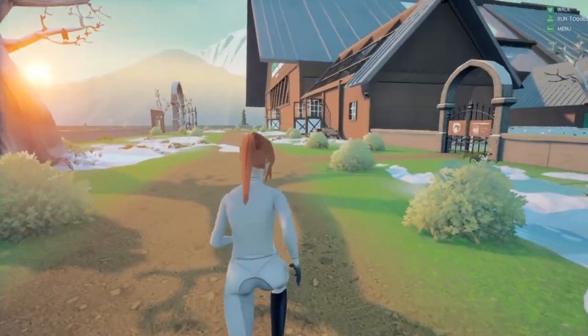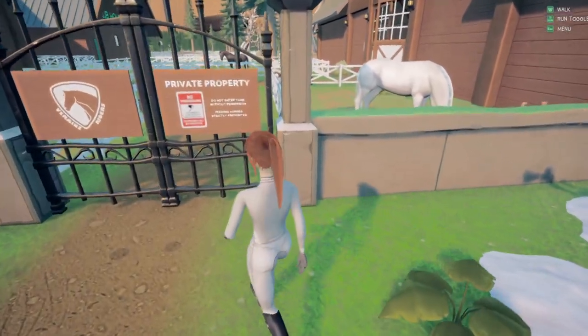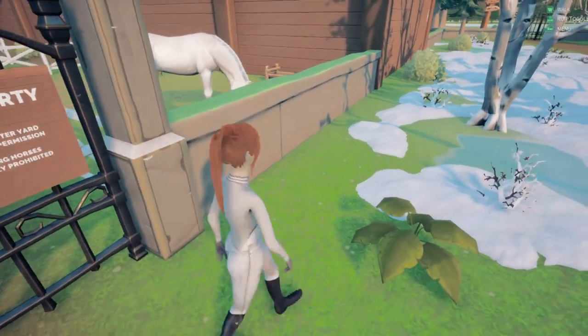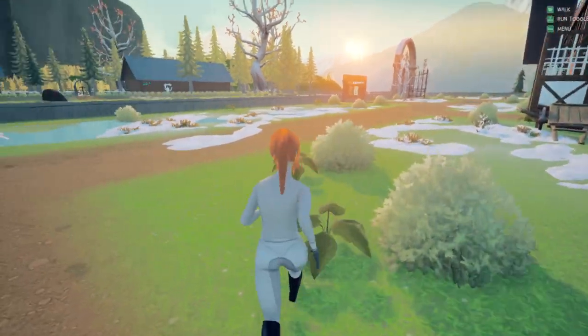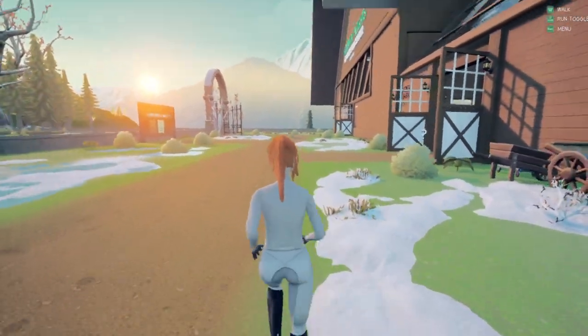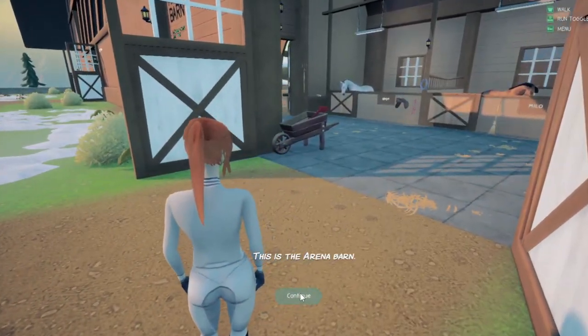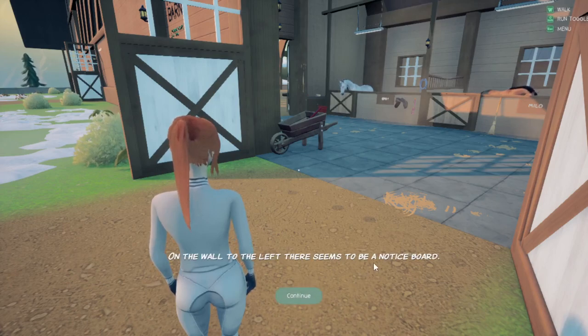Continue game. What's in here? Private property — do not enter without permission. Guys, look, there's a horse! Look how beautiful this is. We have a barn and another question mark. Let's follow the question mark. This is the arena barn — there doesn't seem to be anyone here at the moment. You can find interactable objects in the barn by pointing at them. On the wall to the left there seems to be a notice board — better read the lesson flyer for more information.